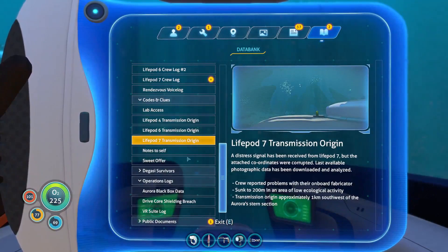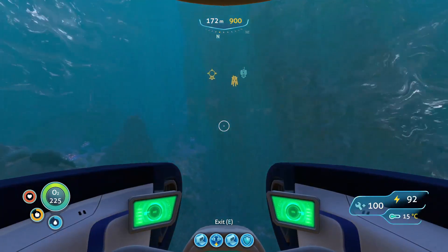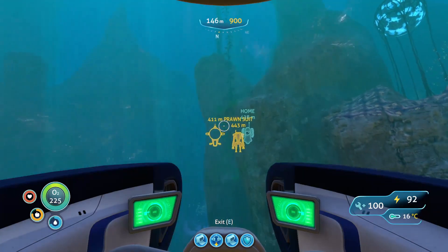On the way, we'll listen to Lifepod 7 crew log. 'I've tried everything. The analysis circuits on the fabricator are fried. I can barely manufacture the most basic of materials. Want a battery? Here, have a children's toy. Need deep-sea diving equipment? Have some lab tech. Hungry? I'll turn that fruit into dust for you. I'm going forward with trial and error — I hit every button here, it's got to make something useful eventually.' I'm not holding out any great hopes that that guy got out of there.